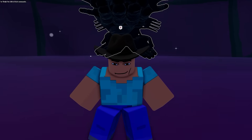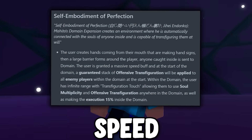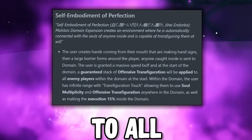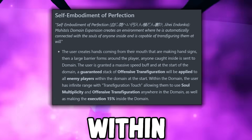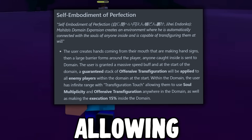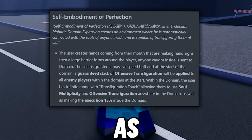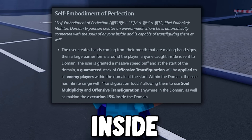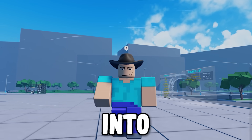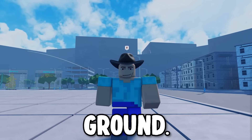For the domain ability, as Trello says: it grants a massive speed buff, and at the start of the domain, a guaranteed stack of Offensive Transfiguration will be applied to all enemy players within the domain. Within the domain, the user has infinite range with Transfiguration Touch, allowing them to use Soul Multiplicity and Offensive Transfiguration anywhere in the domain, as well as making the execution threshold 15% inside the domain. Well, Project Baki 3 took me long enough to explain all the moves. Now let's get into the worst battleground game, but it has every ability, which of course is Sukuna Battleground.